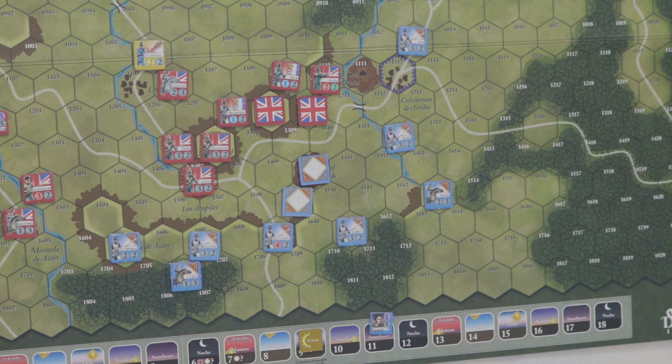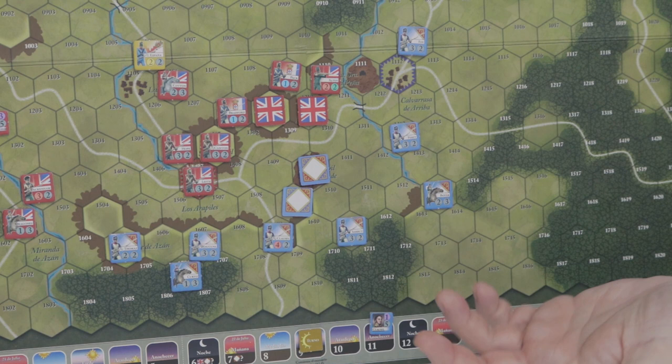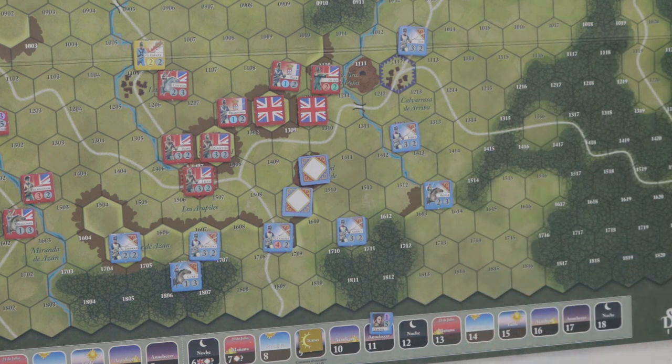Lo básico del juego es la zona de control, el movimiento, y los tipos de terreno que hay que respetar — dónde se puede seguir el movimiento y dónde tienes que parar. Los riachuelos o arroyos de poco calado se pueden cruzar pero te penalizan el movimiento, aunque hay determinados escenarios donde los terrenos eran menos abruptos y se podían cruzar sin bonificador al combate. Son excepciones que lees en cada escenario.